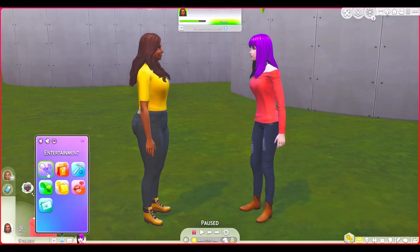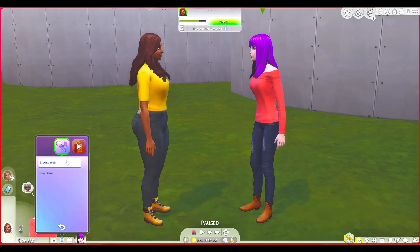Everything is categorized and everything has an app face. Here's entertainment — you're not going to get anything extra because this is just the base game update. Here you have browse the web and play a game. You can scroll over using the play button arrow to the right and back arrow to the left. This is the shopping one, and here you see Paloopsy. You can browse it here. And I'm thinking when you do get the High School Years pack — and you better get it, don't be left out — it's going to be awesome.